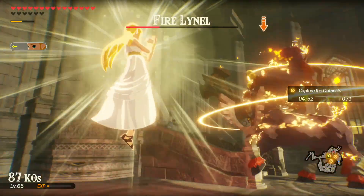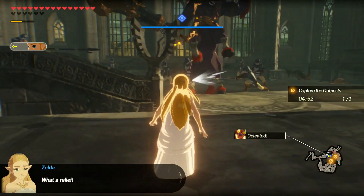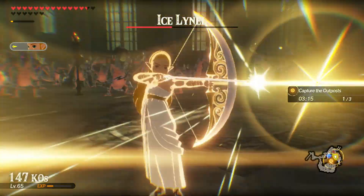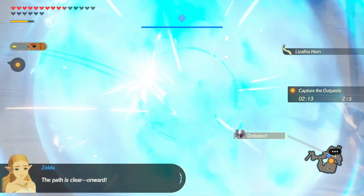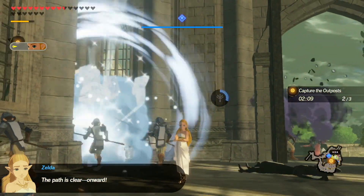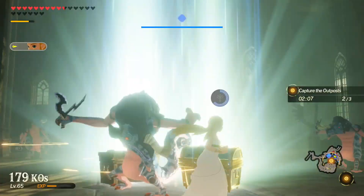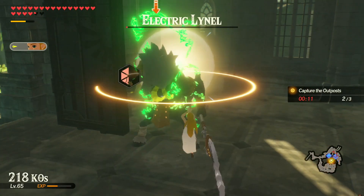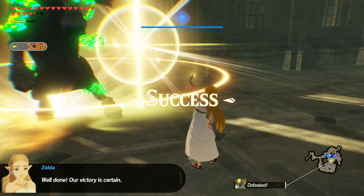Try and use flurry rush as much as you can. Once you take out the Fire Lynel, go and take out the Ice Lynel. The best way to do it is flurry rush — get up in the air to do mid-air attacks and charge up your specials as well. Then there's the third one, the Electric Lynel.